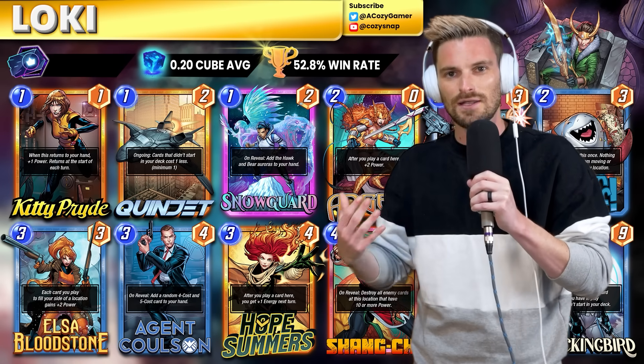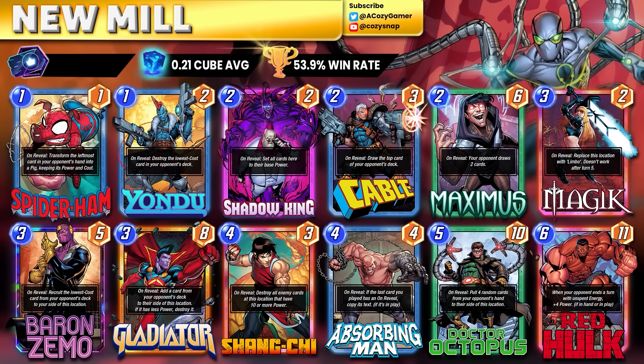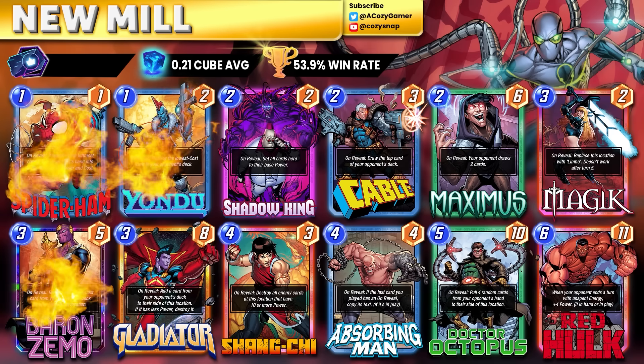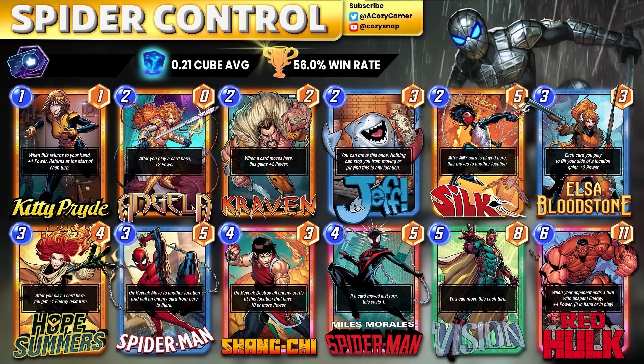If you know Snap and how to use your opponent's cards against them, Loki is in a strong place right now. Not a lot has changed from before — this was the build we were messing around with when Mockingbird came out. Cable has been a long love of mine on the channel and he's kicking ass right now. For those who enjoy the 'piss your opponent off' type of deck, Mill is still strong — Yondu, Spider-Ham, Baron Mordo, Gladiator absolutely ruin your opponent's deck. With Cable, they don't even know what you've taken, and Dr. Octopus grabs whatever was in their hand. It's more of the Mill version and a strong deck.